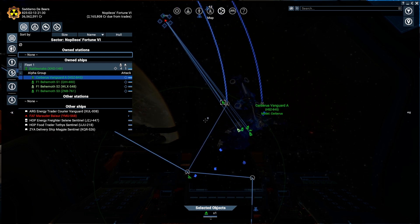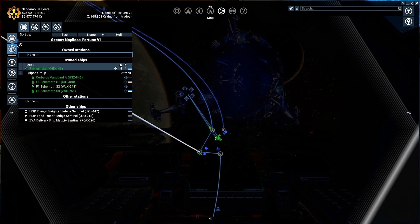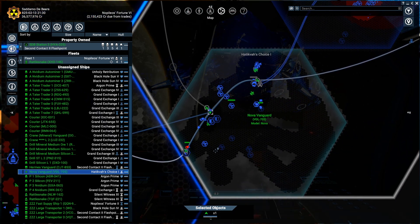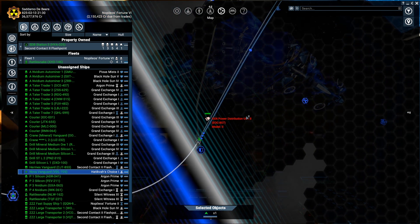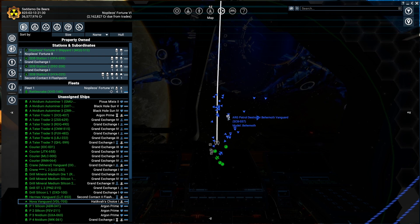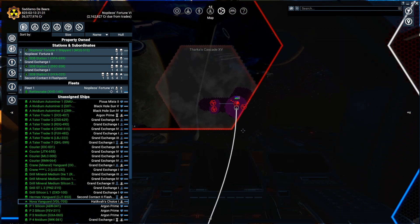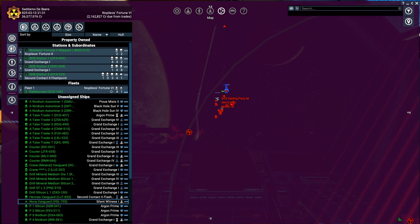These destroyers are very, very slow but they have really good firepower. I'll check where the Nova is — I'm using this Nova Vanguard as my taxi service, basically Uber. Power distribution unit S — that's Xenons again. Argons have a really good fleet here, but if you want to kill the Xenon you should stay here, not behind the gate. This is the Xenon sector, they're always doing something bad inside.